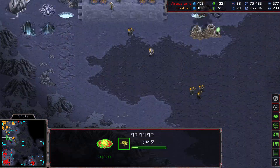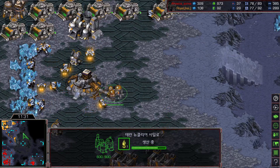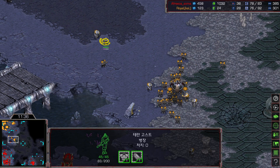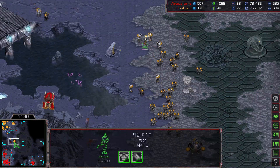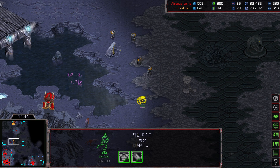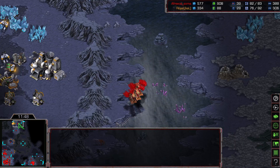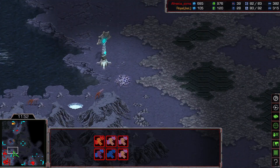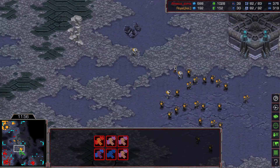We get to see some ghosts coming out very soon. I don't see any ghost yet — okay, here is the ghost. Soma was doing his Mutalisk micro, so I don't think he got to see that ghost moving out on the map.